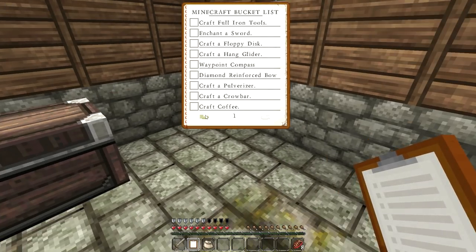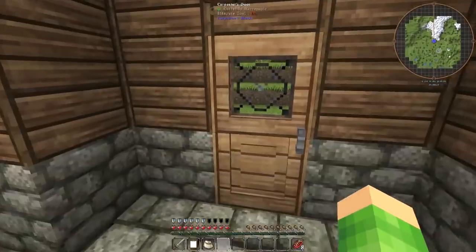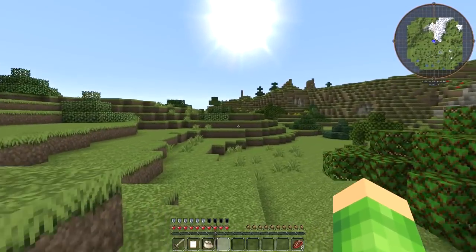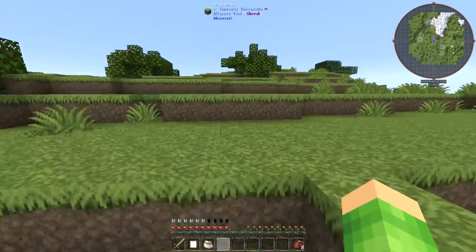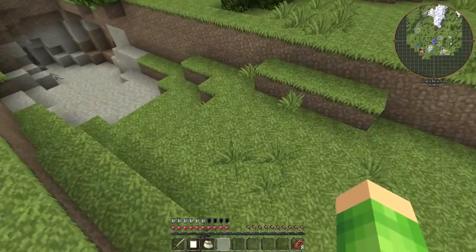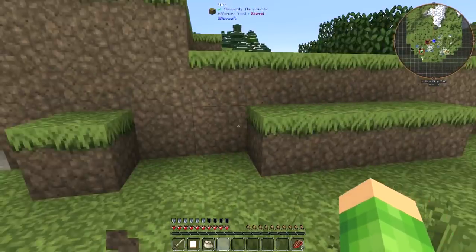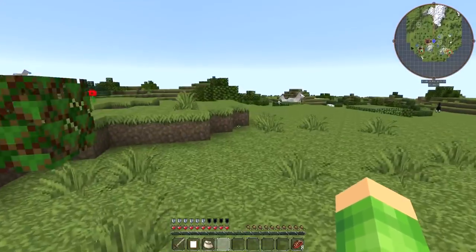Okay, so first things first, let's get out of here. I need to find a place for a base. I'm guessing Luke has gone already. Let's get out of here. Which way should we go? Sun's already going down — we need to make a move. We need to move, just get a dirt shack to start with. Let's go south.